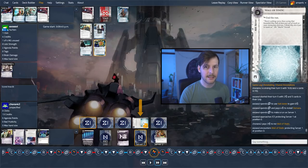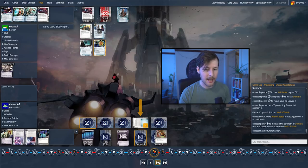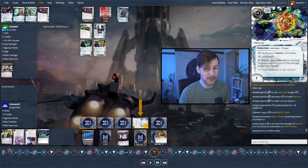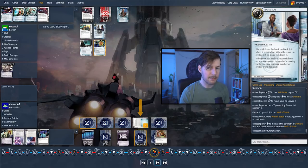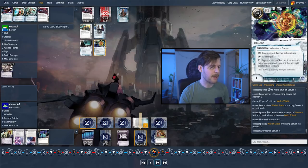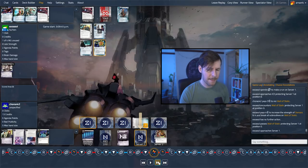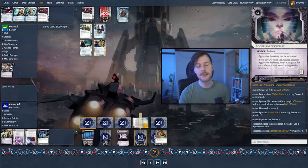It is going to be the Wall of Static — that's the first money the corp has had to spend to deal with the runner, which again, you could have forced every turn. They're going to have to pay four credits to get through this, which puts Exosol back down on zero credits. We're going to access and it's Aggressive Secretary — so I think Exosol was really hoping this was an agenda. We're accessing with zero credits, which means if this was a Marilyn or Adonis Campaign, you couldn't trash it. Luckily, this card doesn't do anything because it's not advanced.